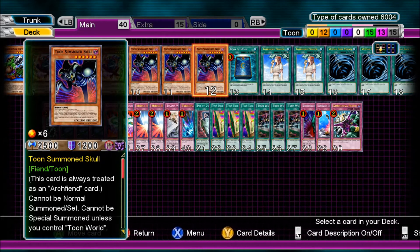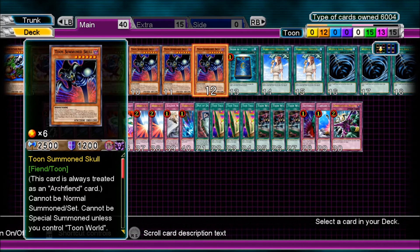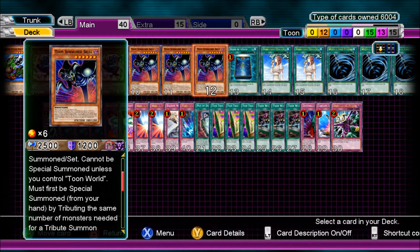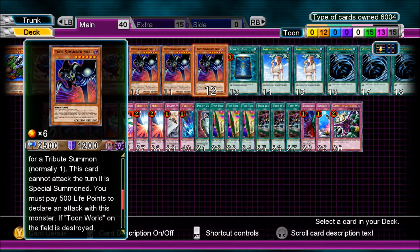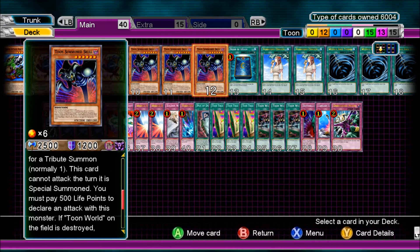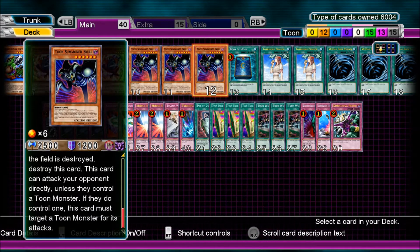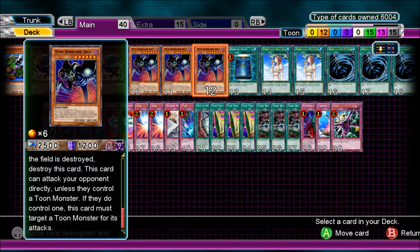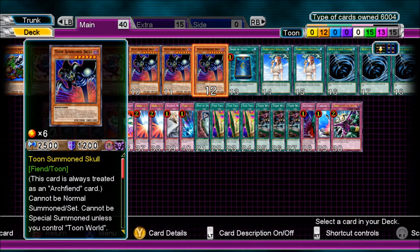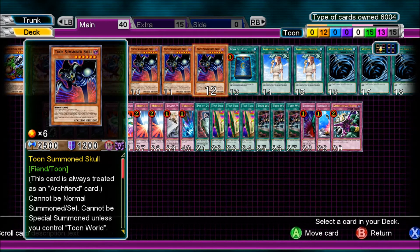3 Toon Summon Skull, always treated as an Archfiend card. This card cannot be Normal Summoned or Set — it's a little different. Cannot be Special Summoned unless you control Toon World. Must first be Special Summoned from your hand by tributing the same number of monsters needed for a tribute summon, normally one. Cannot attack the turn it is Special Summoned. You must pay 500 life points to declare an attack. If Toon World is destroyed, destroy this card. It can attack directly unless the opponent controls a Toon Monster, in which case it must attack the Toon Monster. It's got a couple of disadvantages but it's still pretty good.